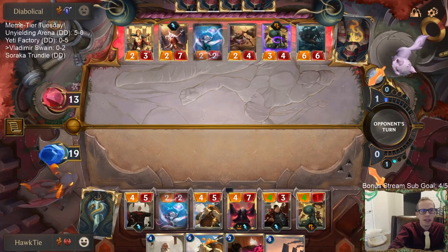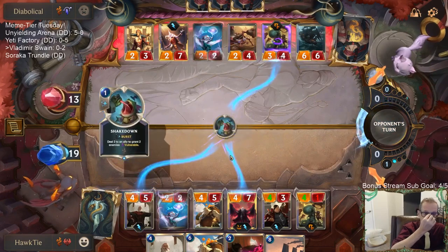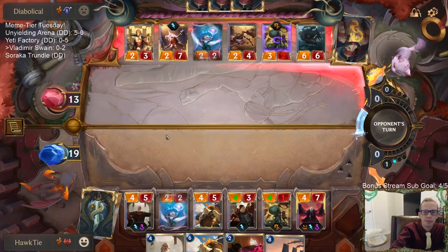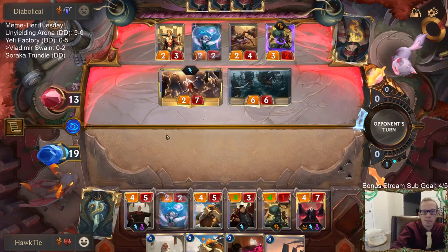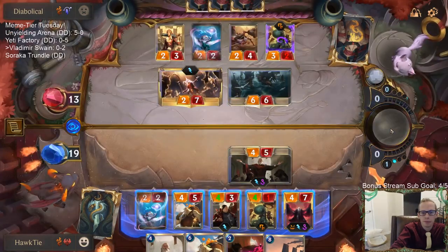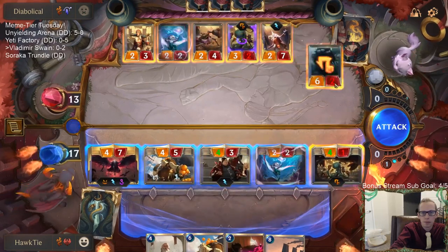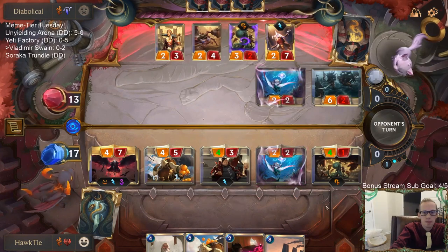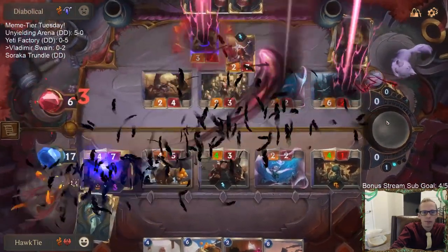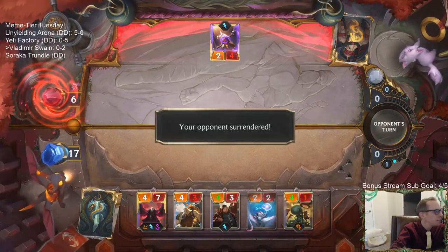Shakedown — that thing has burst, that's mean. Yeah, they could have killed Pablo with that and then I wouldn't have been able to challenge. But now it just goes back to me, I get the attack token again — and there we go, Vladimir and Swain.